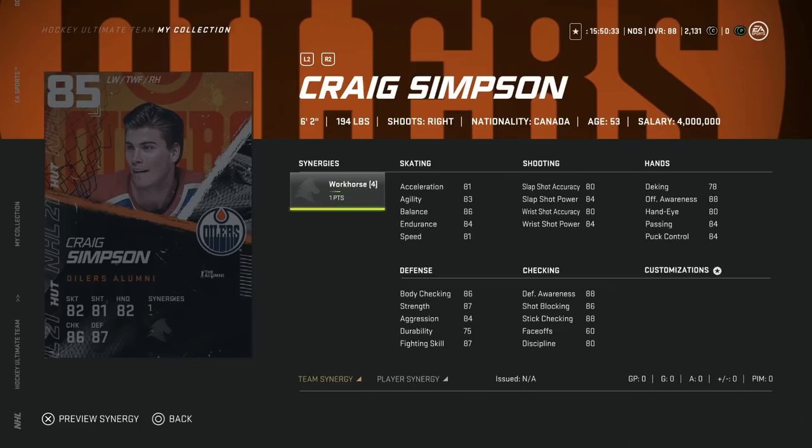For the Edmonton Oilers, the 85 overall Craig Simpson — left winger, 6'2", 81 speed and acceleration with 83 agility. The Workhorse synergy boosts his acceleration to 84, balance to 89, and endurance up to 87. His shot is a little rough at 80 accuracy, 84 power. Not a lot to be excited about from Craig Simpson, so I wouldn't want to invest in him.